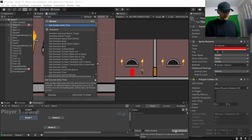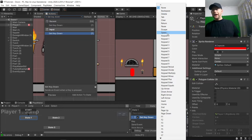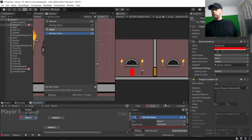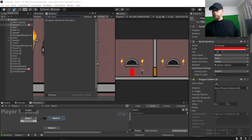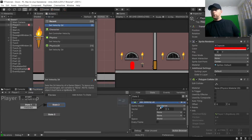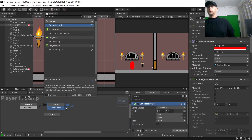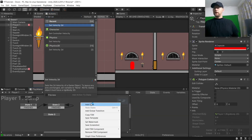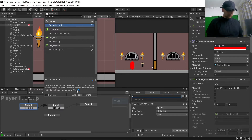So for this one we want to get a Get Key Down action. We're going to choose space because I'm using keyboard. I'm going to use Finished, and we'll make sure Finished goes to here. And then on space, when it's pressed, we want to go to state two. We'll call this state 'Press Jump Key'.